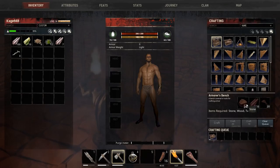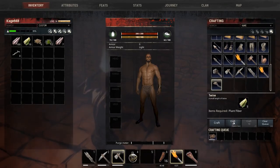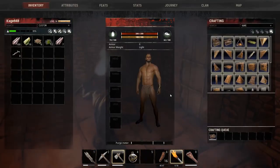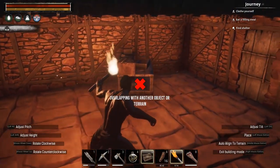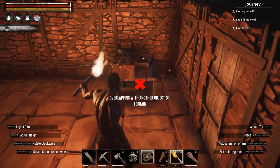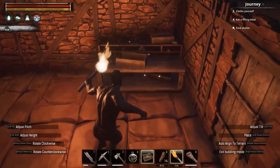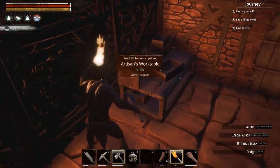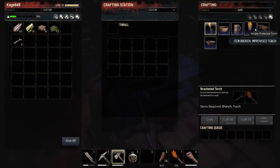I'm starting to feel a little more stabilized now. The artisan's workbench is crafted — let's place it. I'm going to need a lot more twine for the armor bench too. Let me make the torches first and then we'll take it from there. The artisan's workbench is done — let me rotate it with the mouse wheel. That looks pretty good.